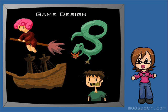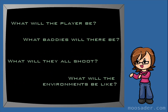you could play a witch on a broomstick, a dragon, a pirate ship, a rabid hobo — whatever. Choose a theme, then decide what you'll have for the following: the player character, what kind of baddies there are, what kind of bullets they shoot, and places where the level will take place. How many levels should you have, and what should their environments be?